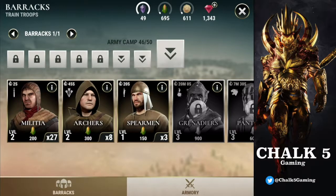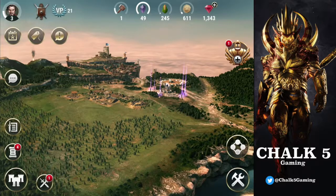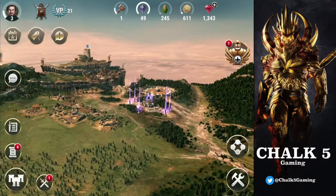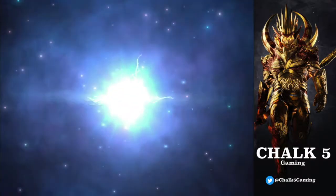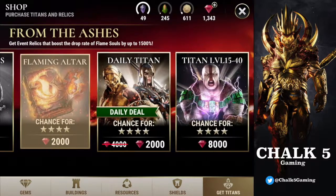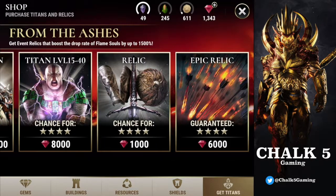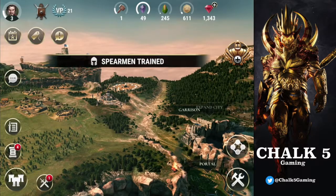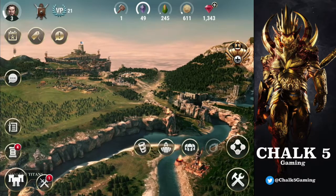Spearmen take a while to cook but they hold up pretty well. Let's get our daily reward — the daily bonus gives you a chance to get a new titan or an accessory. Today we got Bitter Dirks, which look like broadswords — not bad! I've got 10 hours on mine. I think the daily bonuses stack too, because yesterday's was 15 hours.